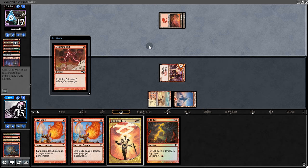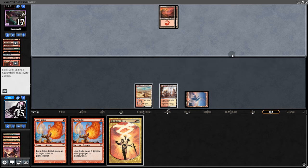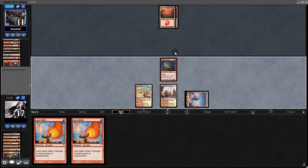They cast Manamorphose and loot. Lava Dart but no Phoenix, and they pass back. We draw a land — nice. We'll suspend the Rift Bolt and hold the Helix. They pass back — do they have Skull Crack? We try the Helix. No Skull Crack. The Rift Bolt comes down. Goblin Guide, nice. Swing for 2.